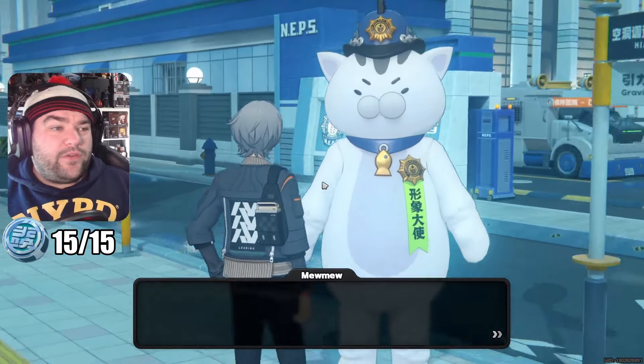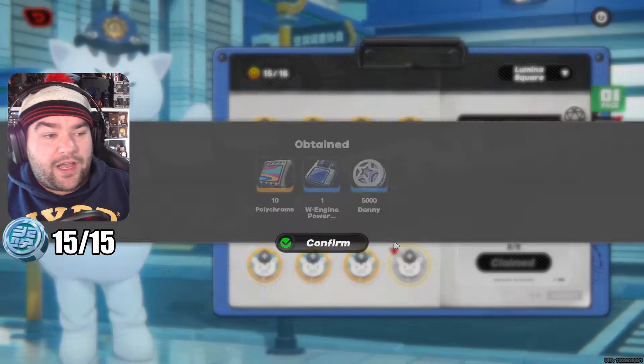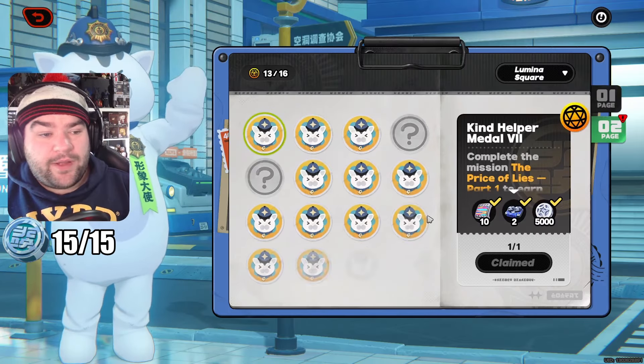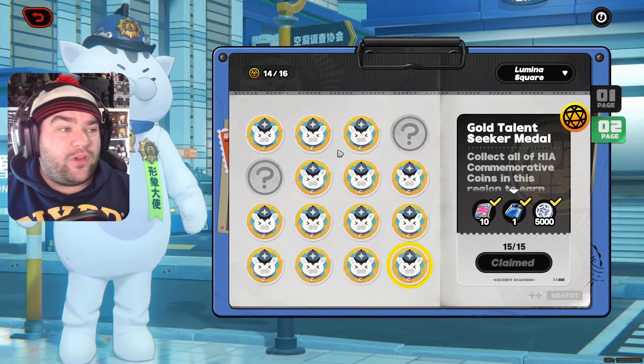Let's go over to Officer Muu Muu. He says it's pretty close to public security, which is true — you are in front of a police station after all. We get our half coins here, then go to page two when you have that unlocked and get our full ones there. And that's all of the coins in Lumina Square collected — done, dusted, put in the case and hung up on the wall.